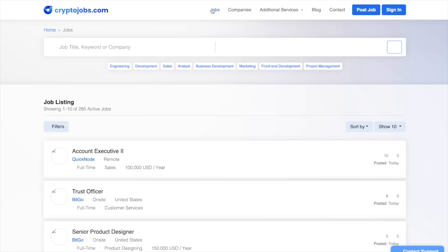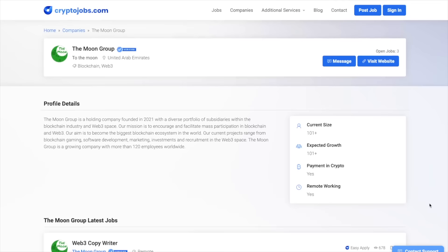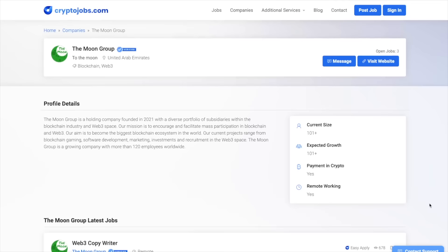If you want to work for crypto companies, go to cryptojobs.com — it's a job-seeking platform where you can go full-time crypto. If you have a crypto company and you're looking for talent, check it out too. It is my crypto job board. And don't miss out on the next video — go click it right now if you haven't seen it. It can change everything for you.